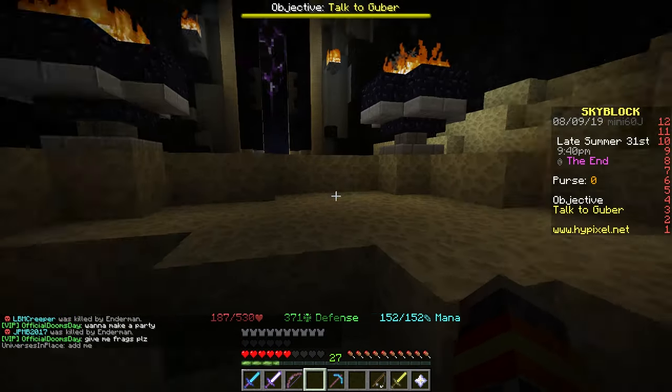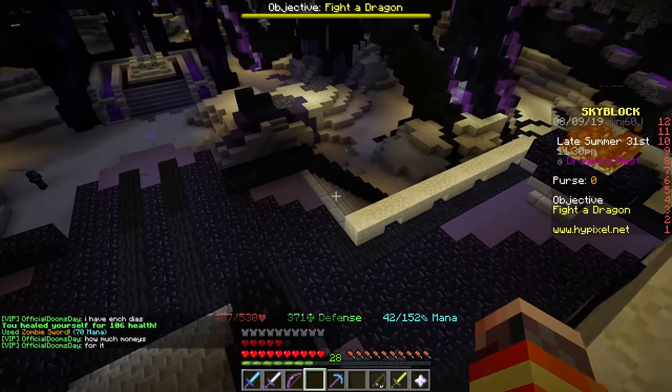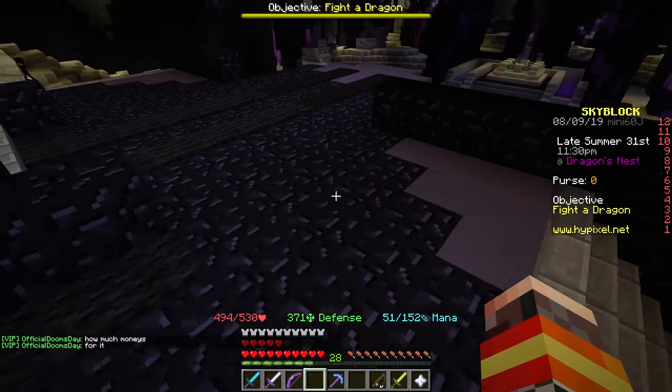When you see the fire, you know you're at the right place. So here's the area where you summon the ender dragon, and it's also the area where you can get the crystal armor set.